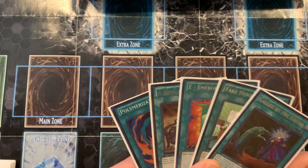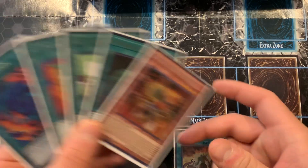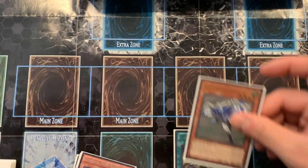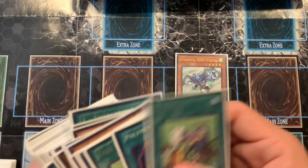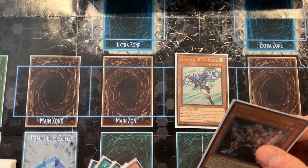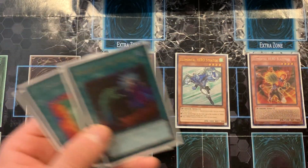Here's my opening hand — one, two, three, four, five, draw for turn. Okay, first thing I would do with this: activate Hero Lives to bring out Stratus. Once Stratus is on the field, I'm going to use his effect. I do have an E-Call but I'm going to hold onto that. With Stratus I'm going to search out Solid Soldier, and that puts a Hero Lives in my graveyard.